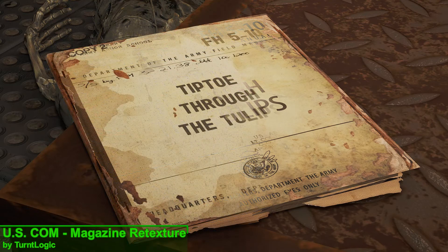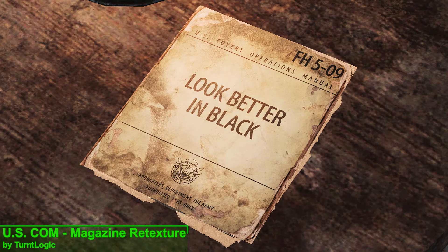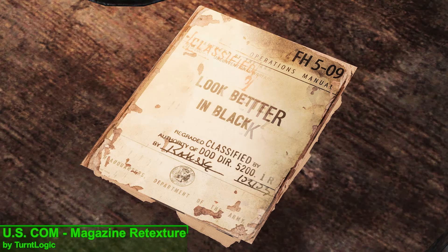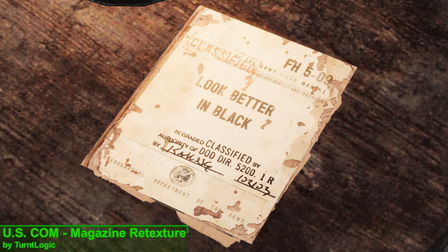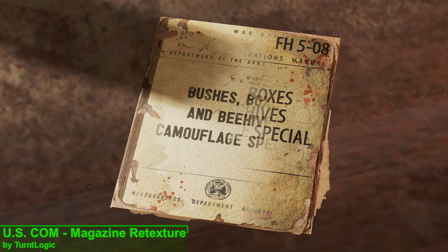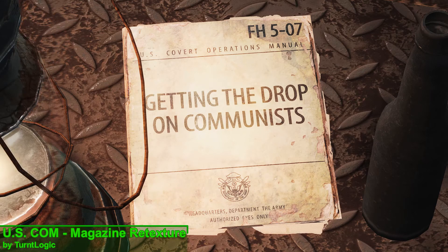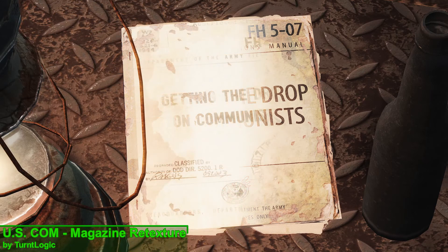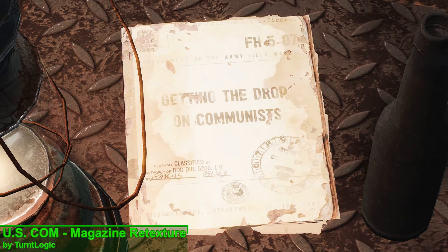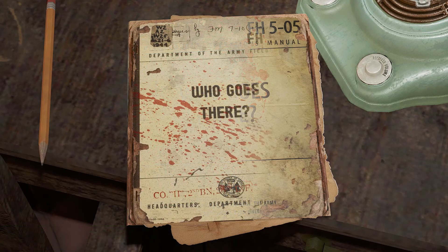The next mod is US Covert Operations Manual Magazine Retexture, and what this mod is going to do is retexture all of the covert ops manuals in the game with a brand new up-to-date texture to make them look more like the actual manuals they're based off of. This comes in two files — one with bloodstains and one without — so if you're looking to make these 10 magazines look a little bit more interesting then maybe this mod is worth a download.